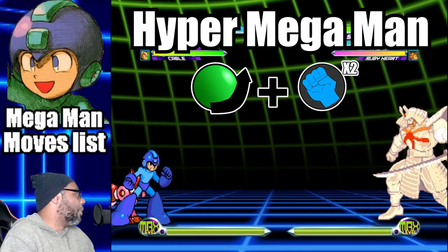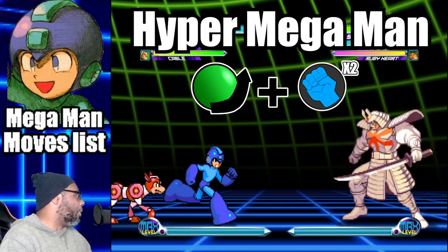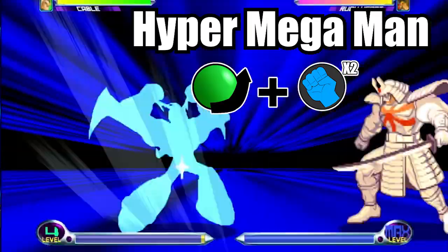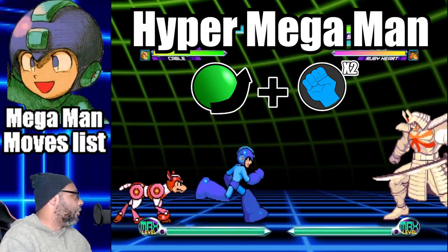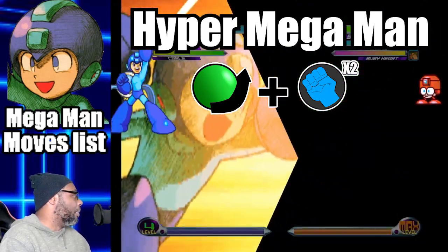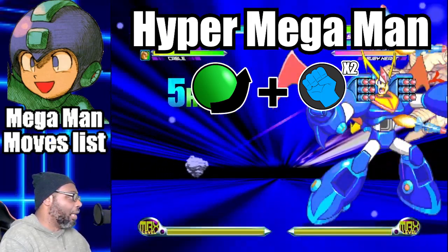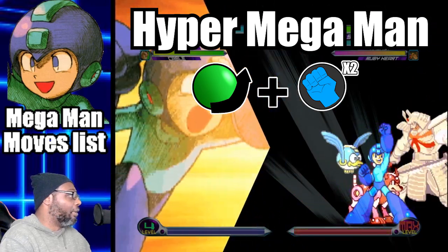This is the first hyper combo, where Mega Man combines with all of his animal comrades turning him into Hyper Mega Man. To do this super, do a quarter circle forward and press both punch buttons. Mega Man will blast a large beam at his opponent. For added hits, mash the attack buttons. This move can also be done in midair, and it's possible to juggle the enemy if you're close enough.